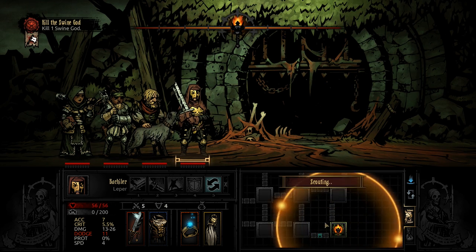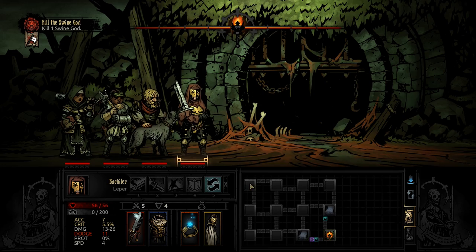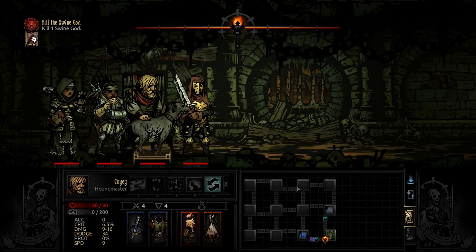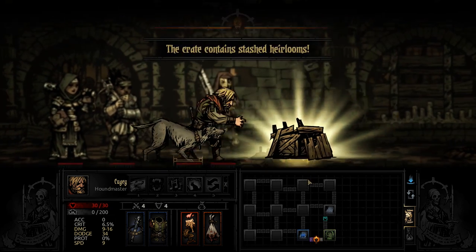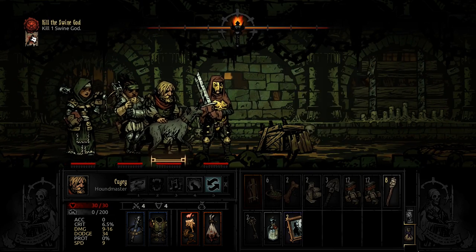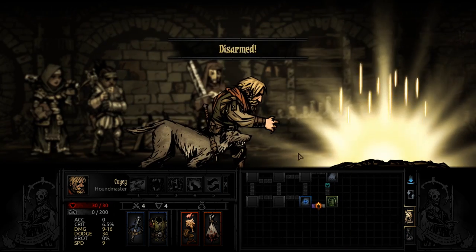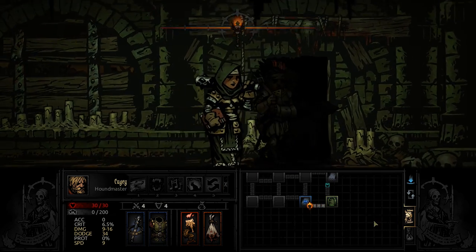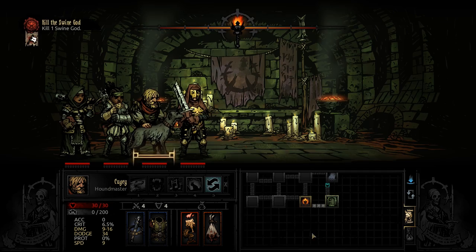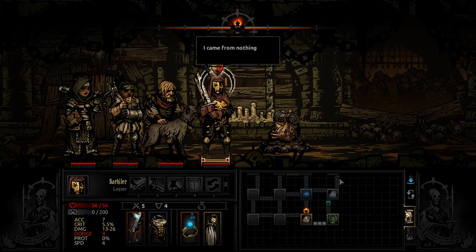Here we are. Looks like the boss is going to be right here on the opposite side. Let's go then. As usual, we'll camp as close to the boss as possible to take advantage of some buffs — we could definitely use a few. This room is clear, let's keep moving.